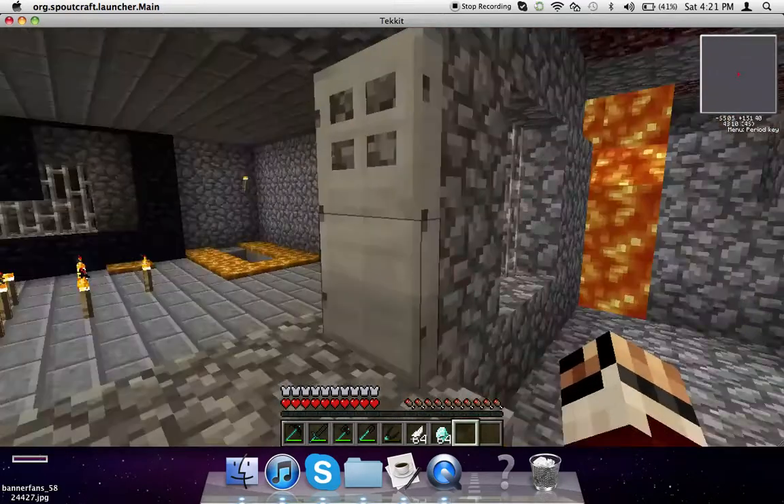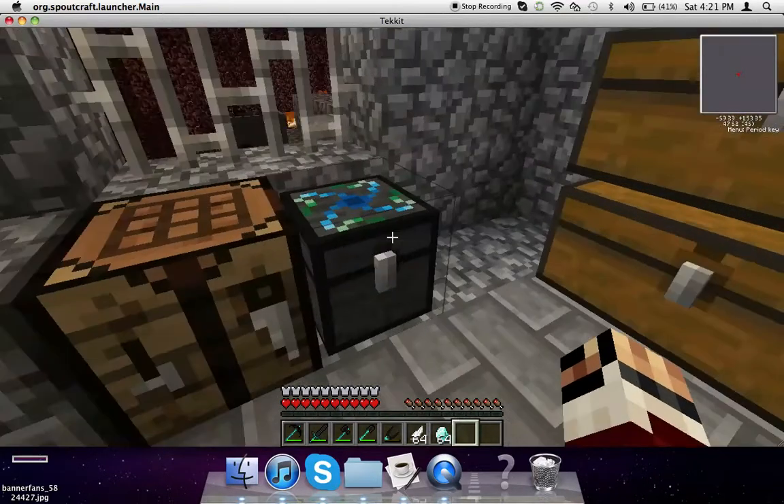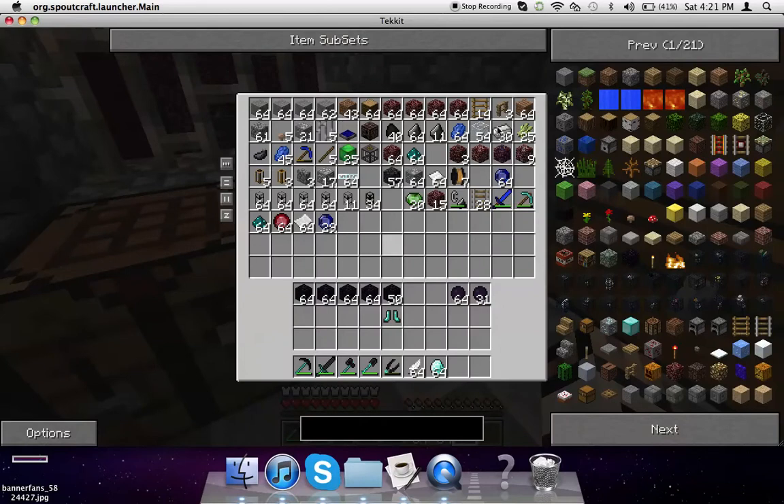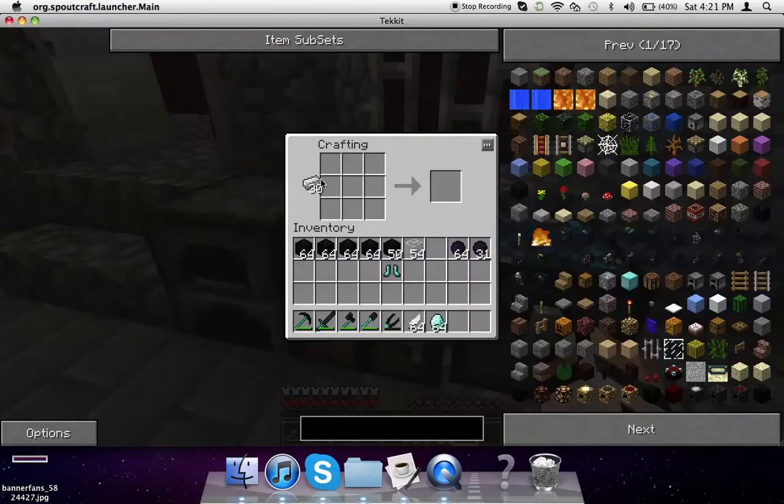I will be showing you guys how to craft it in the first place. First, what you want to do is you will need iron and glass. Since a tank cart is already in Tekkit, and duplications are pretty much only in Tekkit, this is a Tekkit item. So that's a minecart, and you would surround it by glass. There you go, you have a tank cart.